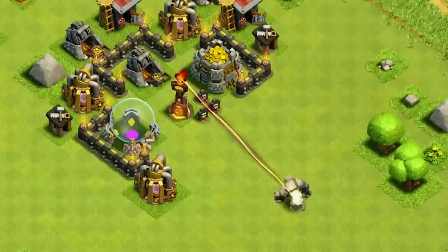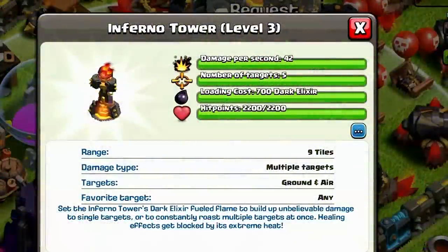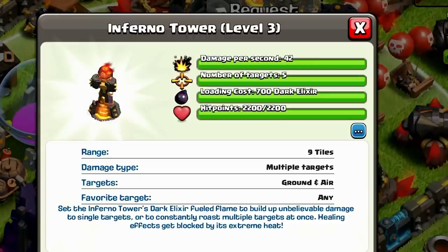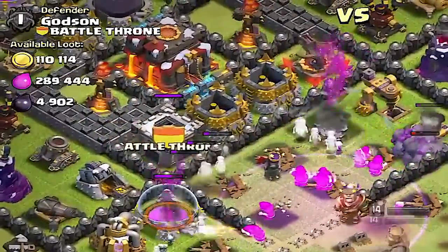When Inferno Towers were first released, their range was a lot wider than they are now. However, because of balancing they have been adjusted so the range is a little smaller. In multi-target mode, they do 42 damage per second, can target five enemies, cost 700 Dark Elixir to fill up, and have pretty good hit points — 2,200 at level 3.